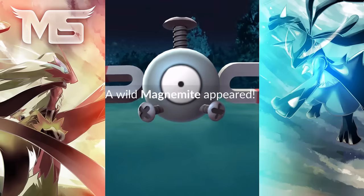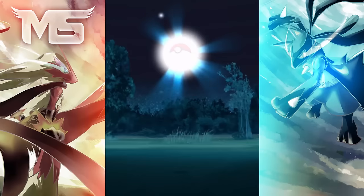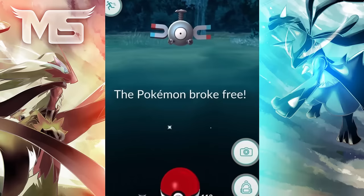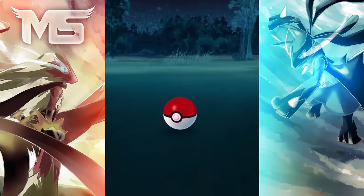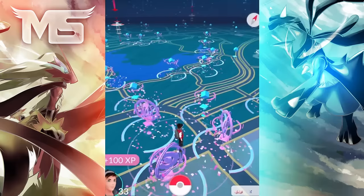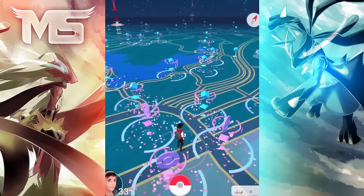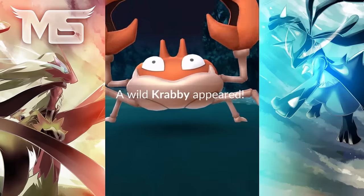Tip 9 is a gym battle tip. If you've captured a gym, a smart idea is to put in one of your lowest CP Pokemon. This means a low level player can then capture it from you, which is actually good for you because you can easily recapture it from them if they're low level. Sometimes this trick doesn't work because not everyone has very low level Pokemon — someone with a 1000 CP Vaporeon might take the gym when your highest Pokemon is only around 500 CP.